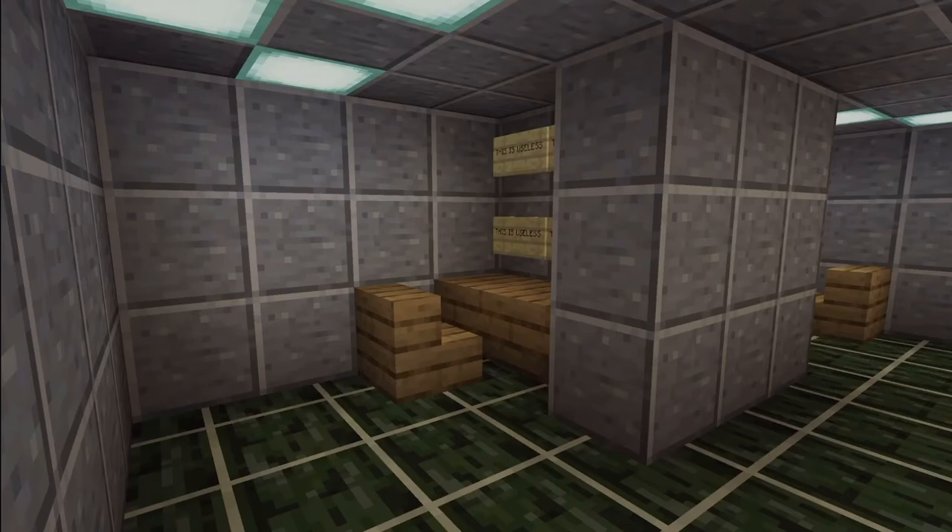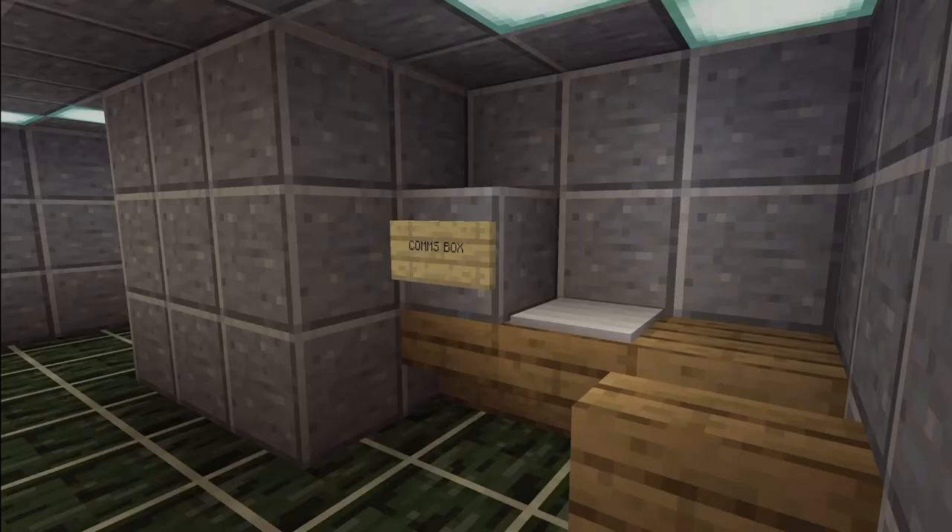Next, we have communications. Comms is a pretty cool room. It has the comms sabotage, and I think it might have a couple of tasks there as well. Not much — just a small, cool room.